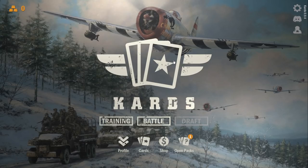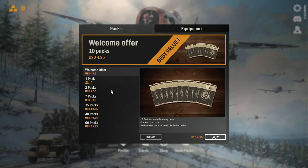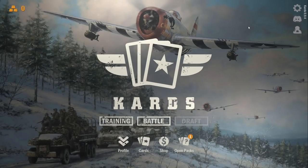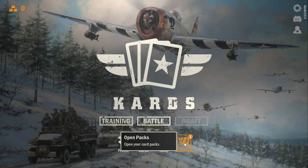It just hit Steam Early Access on the 12th of this month, so it hasn't been around very long. Now we can buy all kinds of packs and spend all kinds of money on this, but I guess we can get cards also without having to pay a dime. I have just finished the training. I've played through every major faction and I have packs to open.